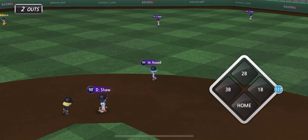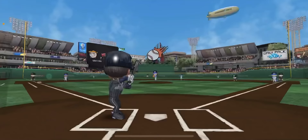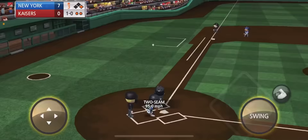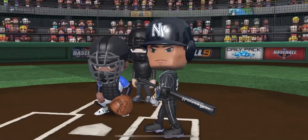Alright guys, we got Aaron Judge coming to the plate for the third time — he is two for two. We still have yet to go deep but that might happen right now. Ball, too low on the curveball — good eye. Just foul. Let's go — fastball down the middle. Aaron Judge wastes no time, first home run of the game. Three for three.